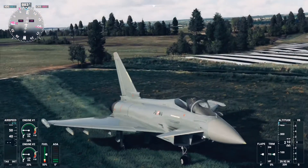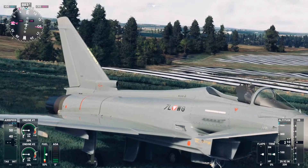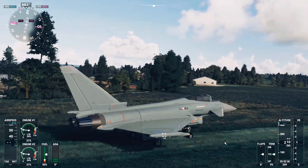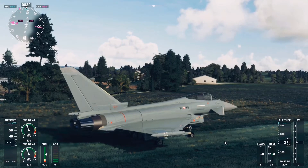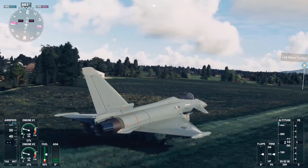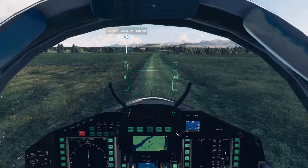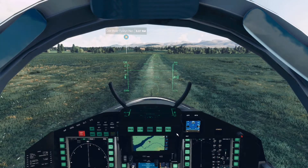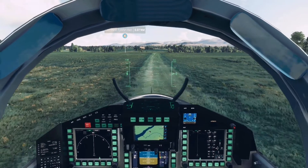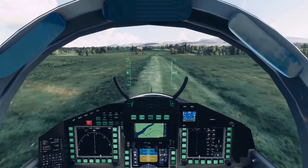I've started on a random airfield and we're sat on a grass runway. You'd never really take an aircraft like this off from a grass runway — probably not the smartest thing to do if it's as short as this. The airfield doesn't need very long at all, so we might be in a bit of trouble. But anyway, we'll have a quick go and see if we can get this baby in the air. Off we go — yeah, just about made it off the end of that runway.